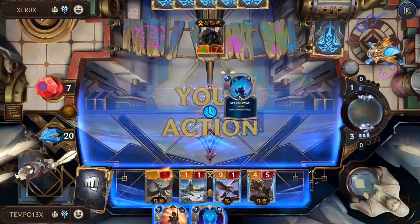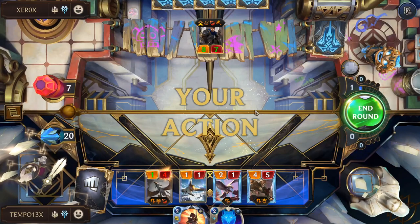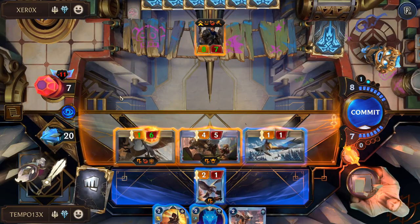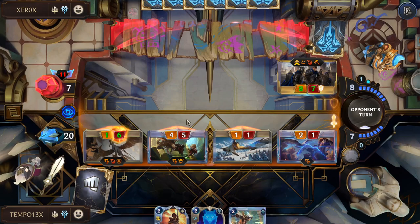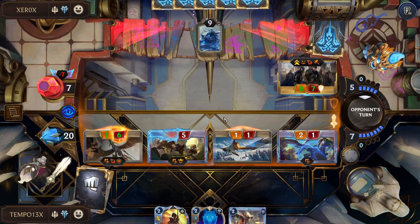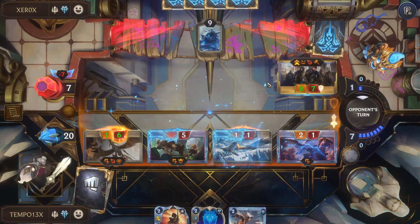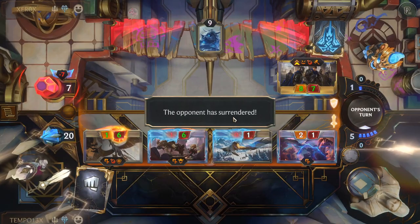We're threatening 11 damage on lethal — six, four, and one more from Broadwing grabbing Garen. If they play Judgment, we can Inner Beast and Single Combat to kill Garen. Another Frostbite comes — they're still dying from exact lethal. Three Sisters flashes freeze our Omenhawk but we have exact lethal. We buff up the Dragon with Inner Beast and push for the win. GG — got them with the big beatdown.